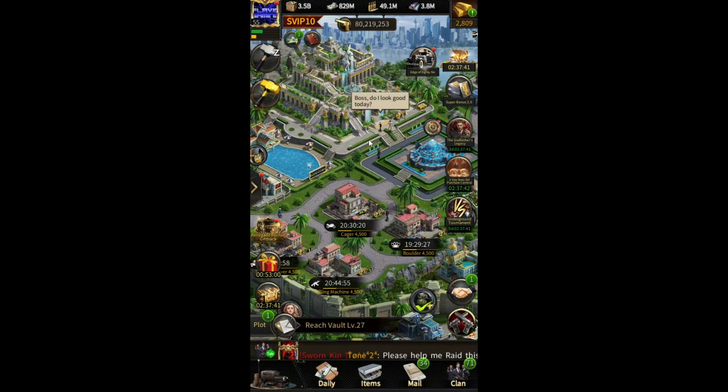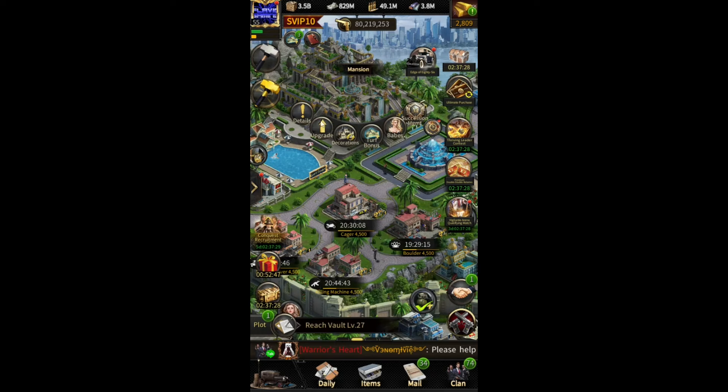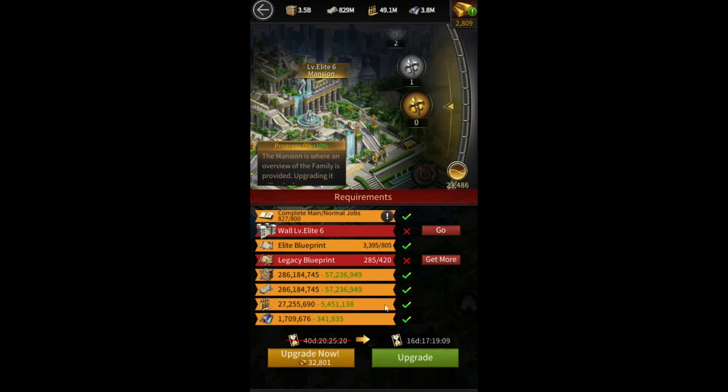For example, over here I have Adriana, who gives me a reduction in Elite blueprint cost by 25, so for every single upgrade I have to spend 25 less blueprints. The first upgrade costs 420 legacy blueprints and 840 Elite blueprints. The next one costs 517 and 1,034, and the cost just keeps going up.